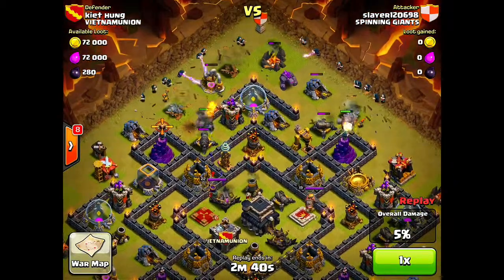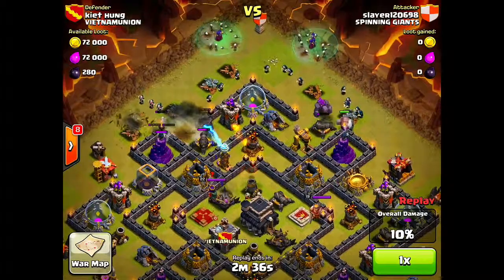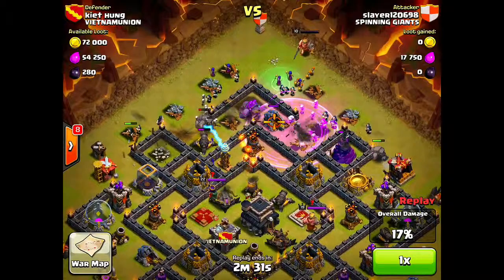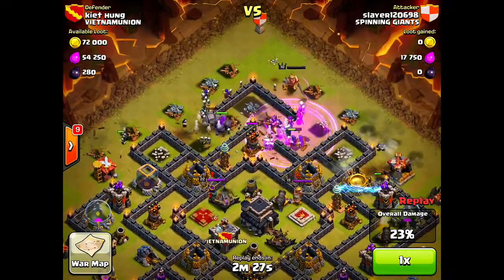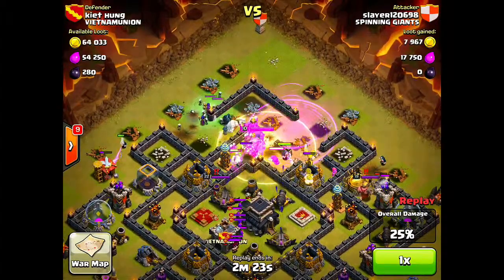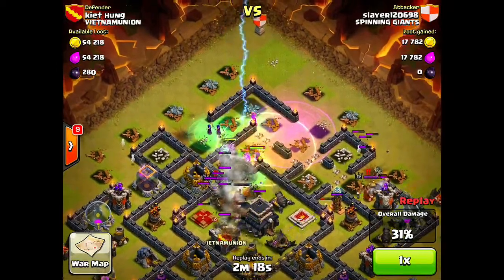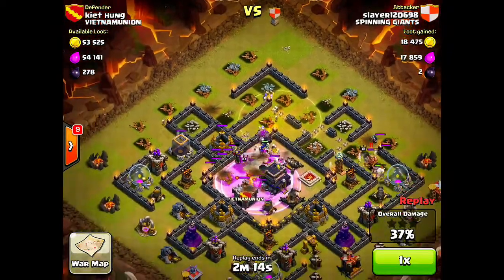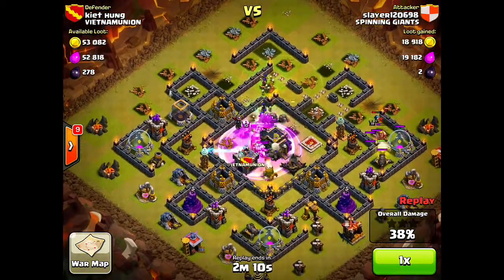Slayer throws down his two Golems and puts a level 5 Golem from the Clan Castle to work. He throws down Wizards to clear outside buildings, then drops Witches. Wall Breakers come in, Barb King is thrown down, and they break through the first set of walls — the Barb King gets through the next set. He drops a Lightning Spell on the Clan Castle troops which does a very good job.